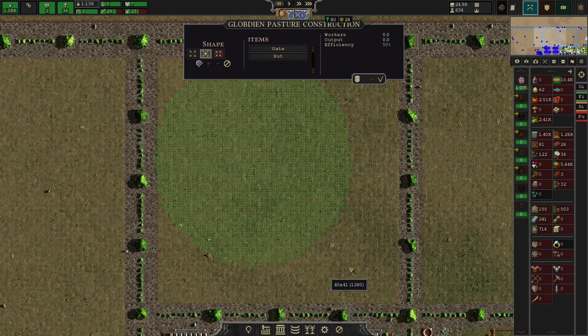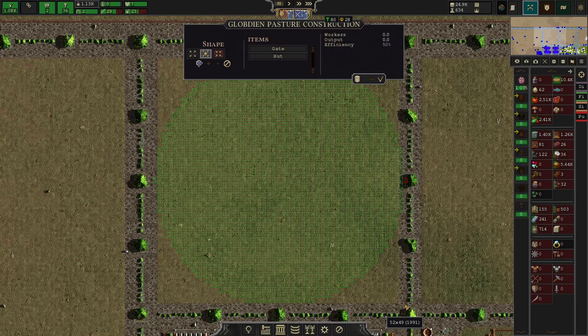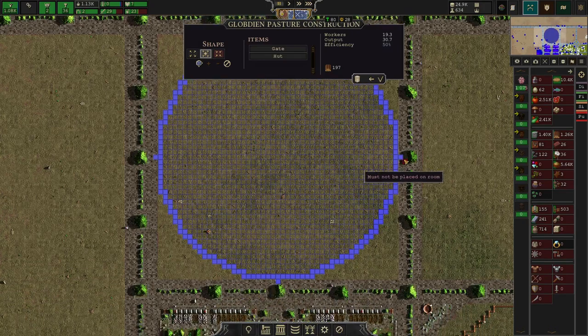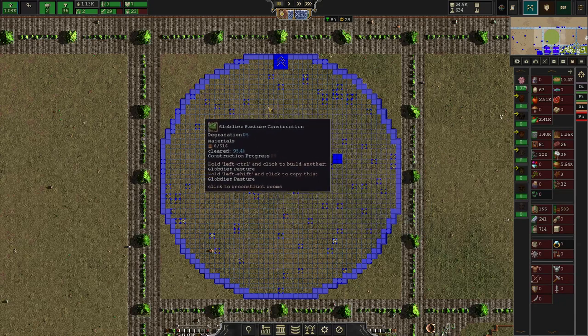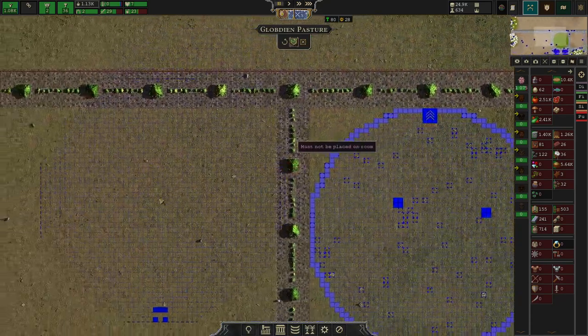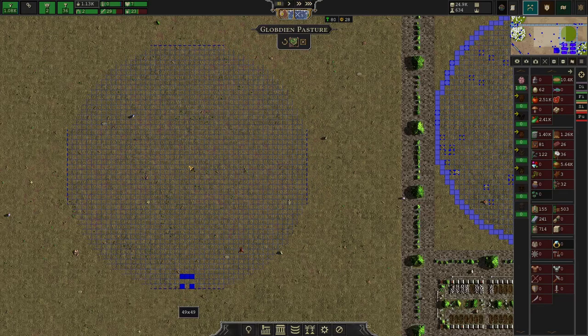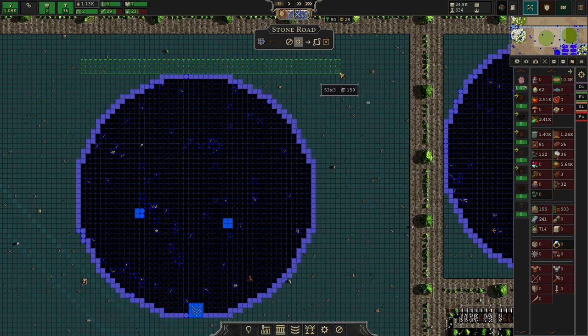Actually, even bigger than that. It turns red there, which means I reached the maximum size. So I made it the maximum size, holding shift, and clicked here to get rid of the little knobs at the end. I use this as a reference to make the bigger square, and I just put the roads around it. So it's pretty much: I make the circle and then put roads around it like this.